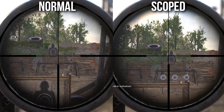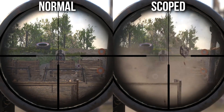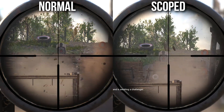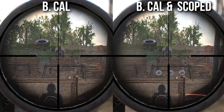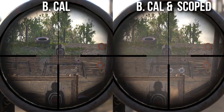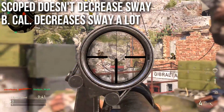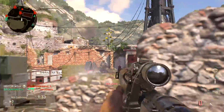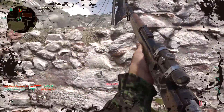Ballistic calibration keeps you on target much better, so I'm going to be running that all the time. When comparing normal and scoped, there is basically no difference — the scoped perk seems to slow down idle sway very slightly, but that benefit is negligible at best. Comparing ballistic calibration with and without scoped, I basically can't tell the difference between the two. They don't stack, and scoped appears to have little to no effect on sway. Ballistic calibration, however, decreases sway by a lot and makes these weapons way easier to use.